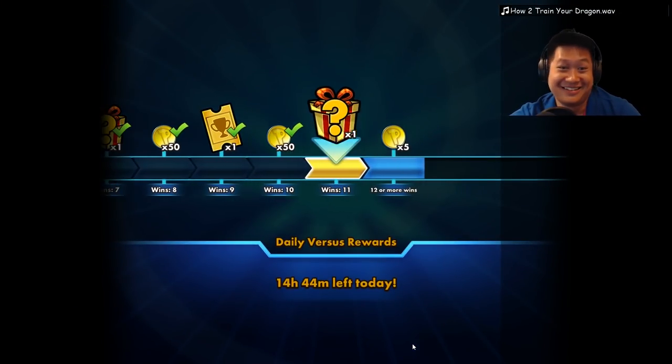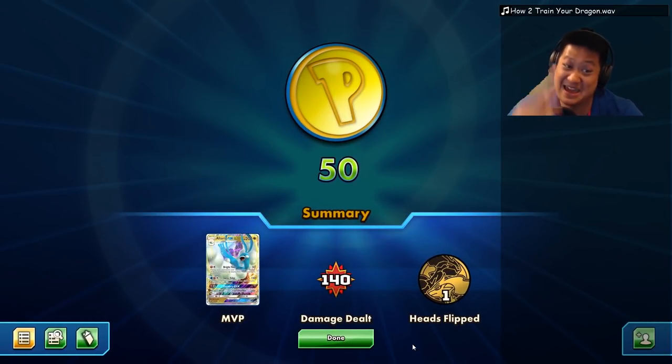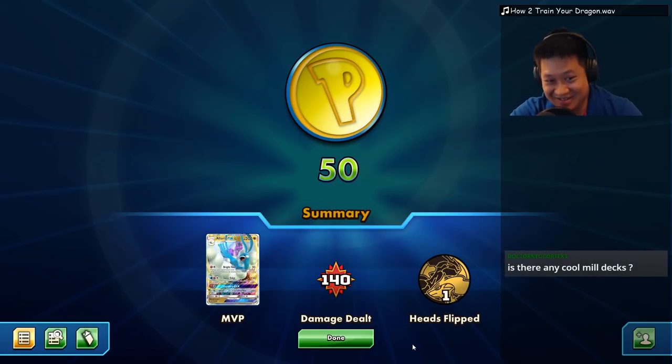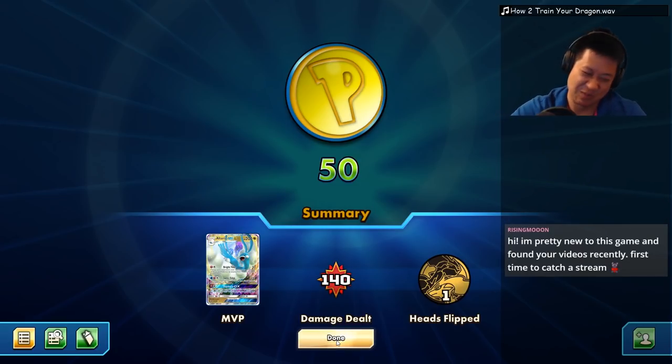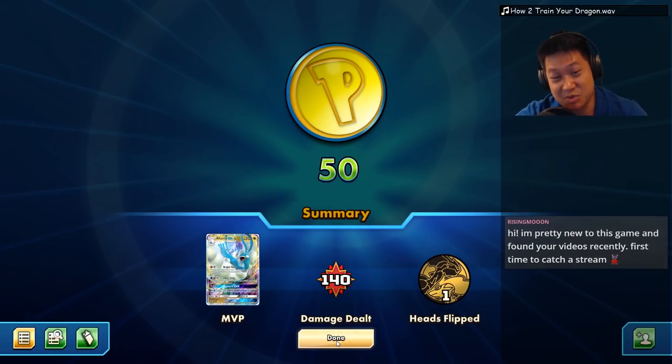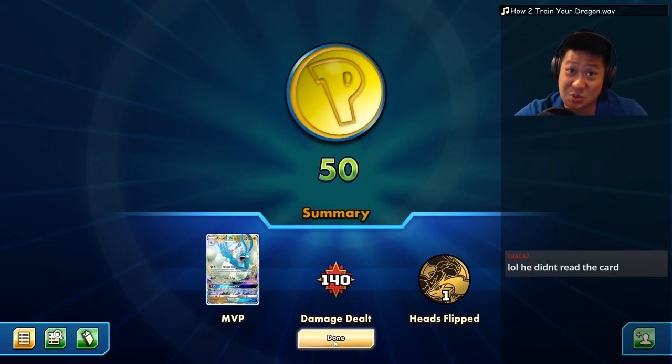He ain't prepared. I was giving him credit for playing that Nintendo house, but he ain't fully prepared to take down Altaria. I'm too strong against GX cards. So you have to prepare your deck somehow — a strong non-GX attacker. Baby Gliscor Pod! I'd be afraid of that one. That wasn't enough to wreck this deck.